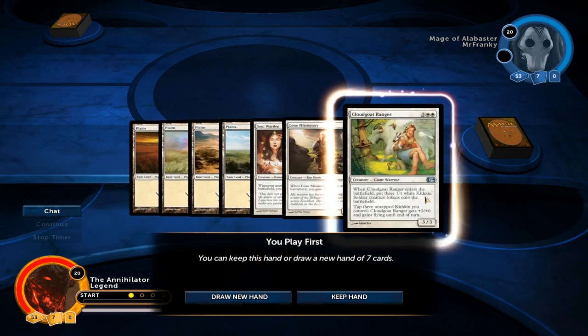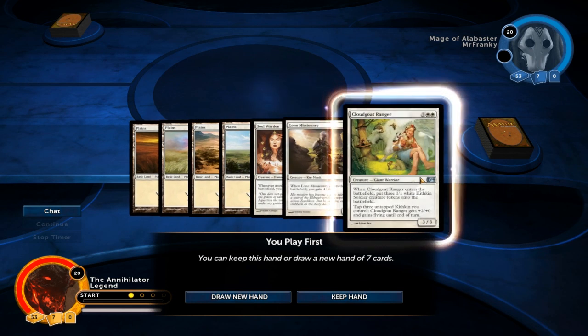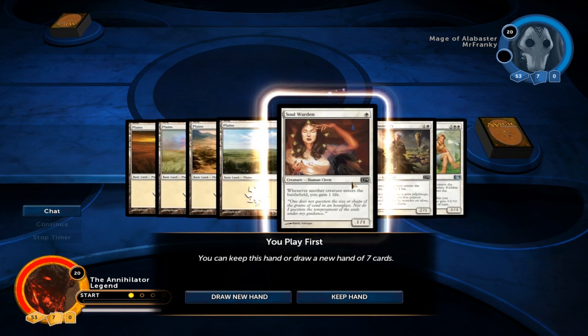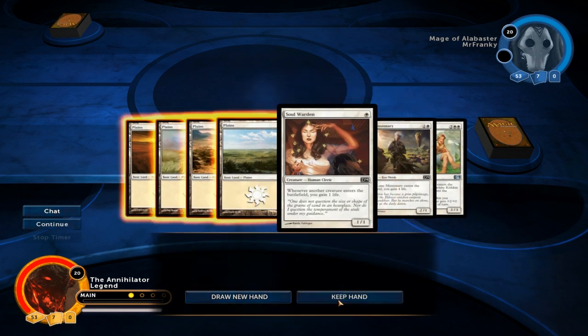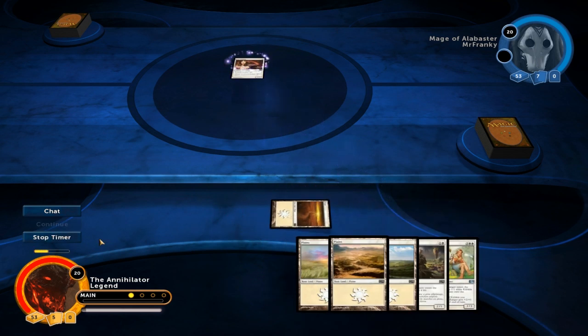This hand is decent. We have turn 1 and turn 2 plays, and a Cloud Goat Ranger for turn 5, which combines very nicely with Soulwarden. So I think we can keep and go for a Soulwarden right away.